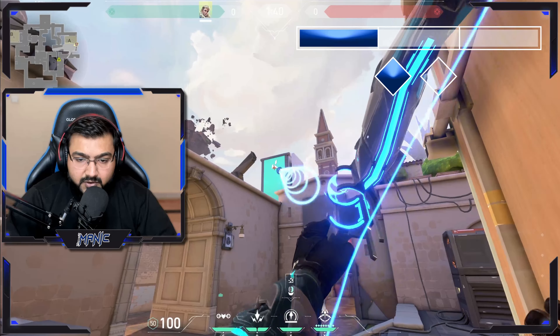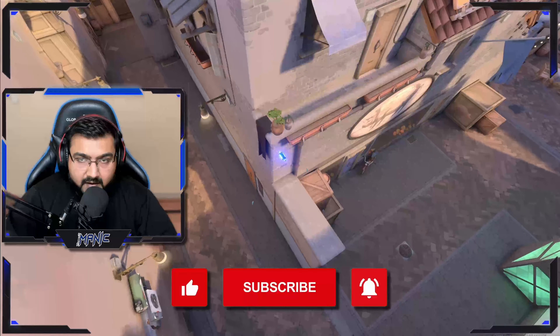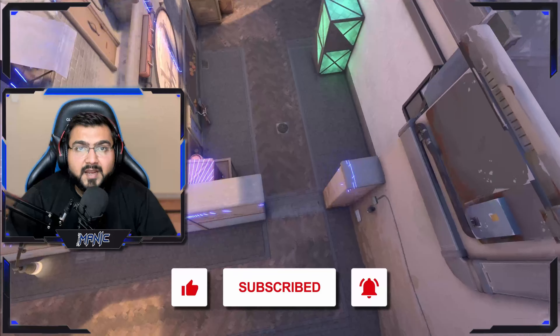Make it a one bounce and one charge. Glance the arrow here and it allows you to wallbang the enemies in A lobby. Like and subscribe for more daily lineups.